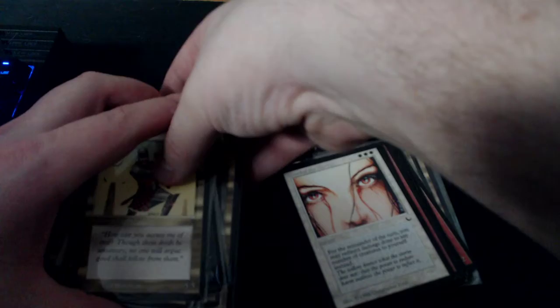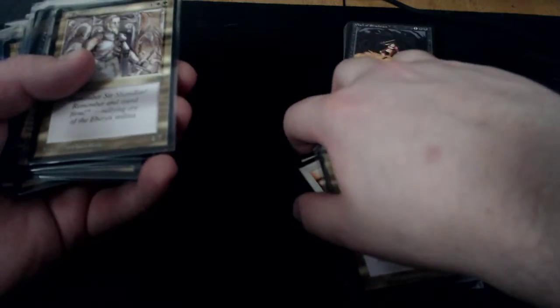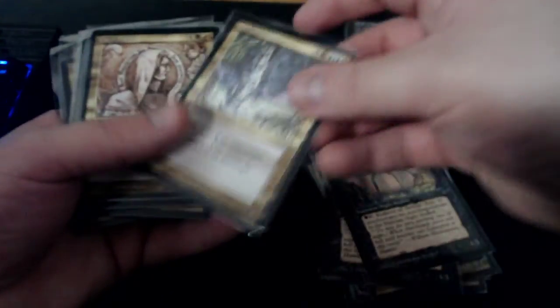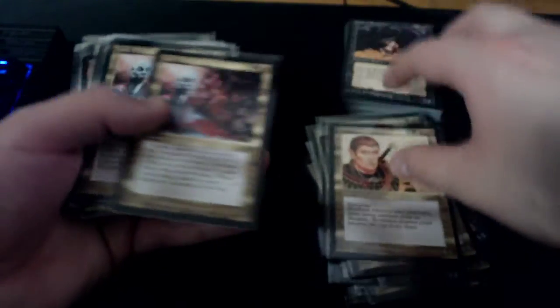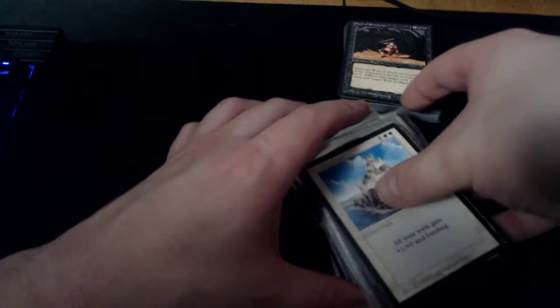I want to put them back the way I got them so I can cross-reference the order logs, rate them, log them, then go through and top-load a lot of these. Legends cards are not exactly penny cards — they're up to like two to five dollars a piece now, some even more.